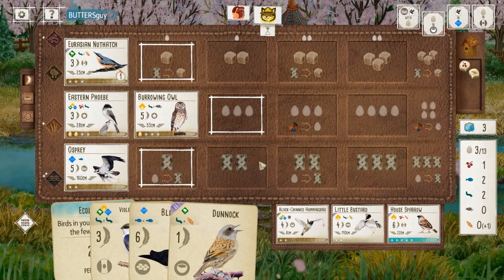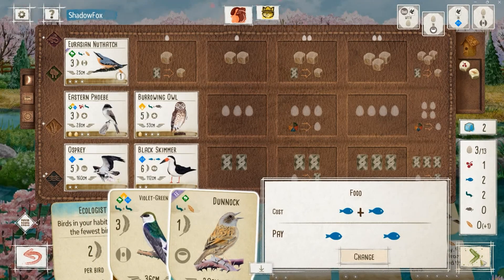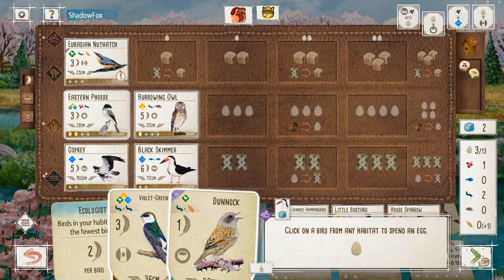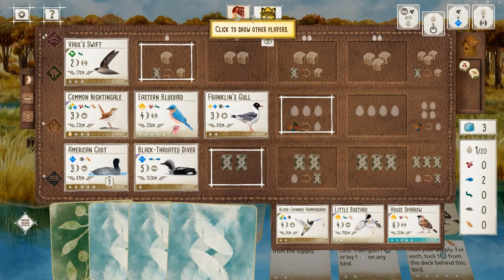The Skimmer is a very decent body and we have the fish on deck to play it. Being aggressive with the fish has helped us maintain that food supply. Dunnock is looking very good now in the face of my opponent's Franklin's Gull. My opponent plays Vox Swift. Skimmer is going to go down — it also has synergy with my bonus card, helping to fill out that second column, and the round three goal of Birds in the Wetlands.